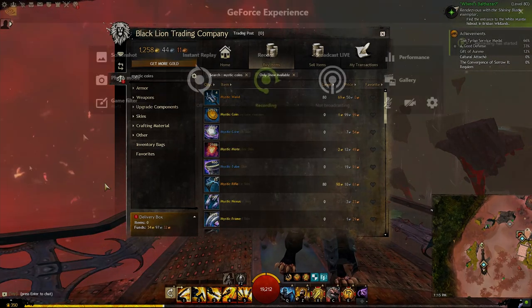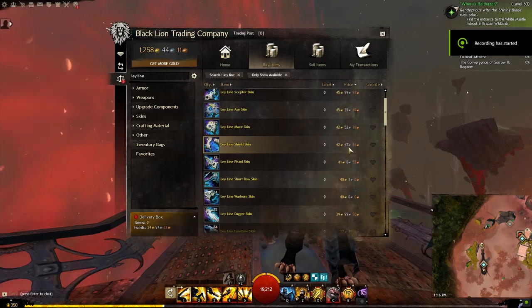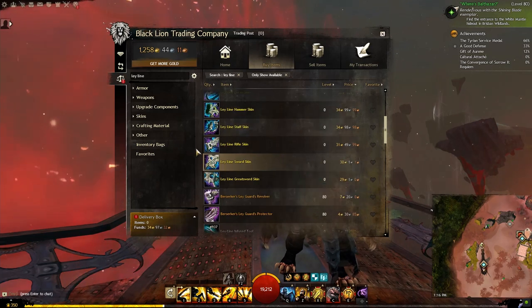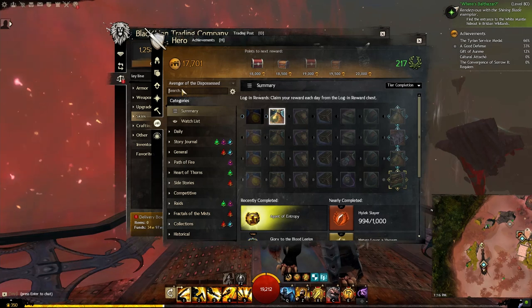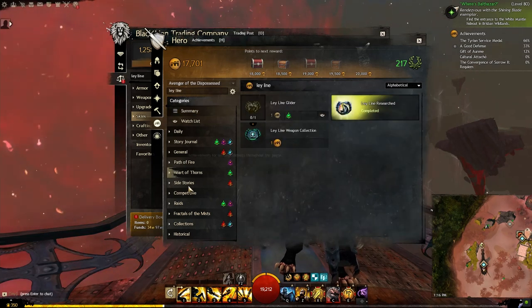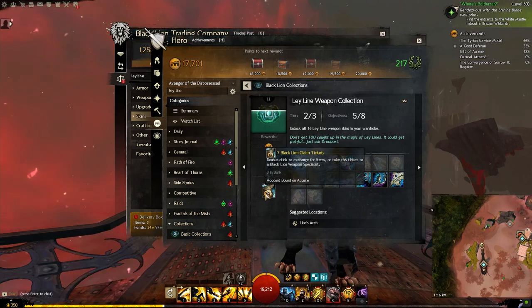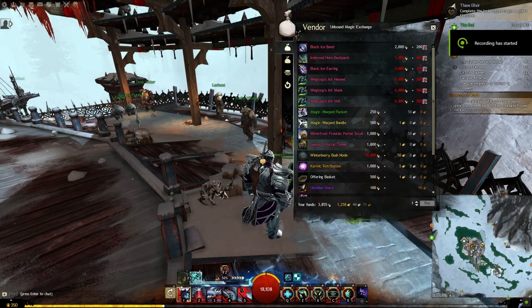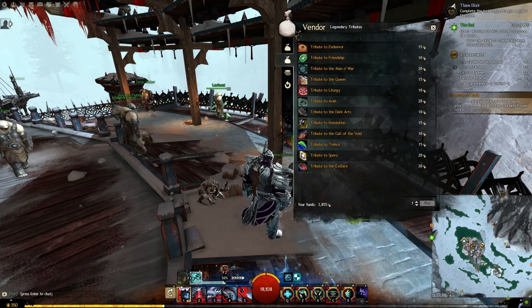Tip four: the final tier will net you a ley line skin. This applies to all the Return Tos for season three. These skins can be expensive, so if you're going for the achievement to get all of them, this is a great way to get the most expensive skins for free. Doing so will net you seven black lion tickets.